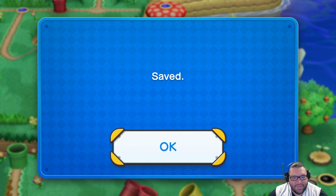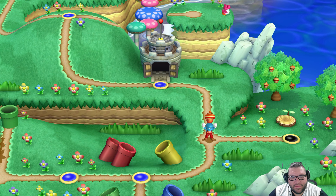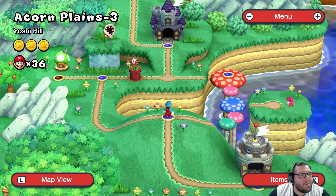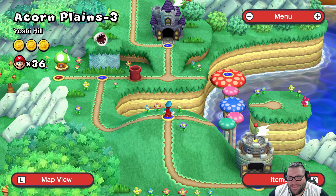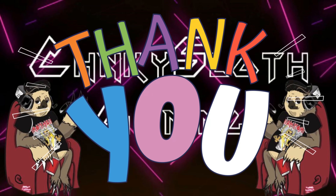Save it, sure. Alright everyone, so we're going to go on and stop here. Let's hit save. Nice. And during our next video, we're going to take on the new stage — Acorn Plains-3, Yoshi Hill. Who's the baby Yoshi over there? Well, thanks for watching. Hope you enjoyed this one. See you next time.